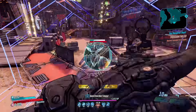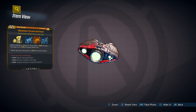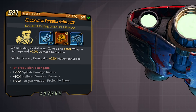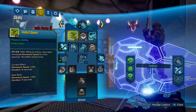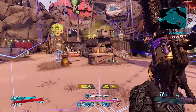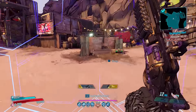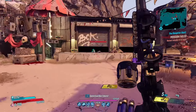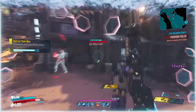Another new legendary class mod for Moze is the Raging Bear. This can drop from two locations: Billy the Anointed at the Jakobs Estate, or Wotan the Invincible. Whenever Iron Bear kills an enemy, it gains decreased fuel usage; and whenever Iron Bear takes damage, it gains increased damage. Gearbox have finally given Iron Bear some love — this class mod makes it overall a lot more viable. Variants can grant skill bonuses to Stoke the Embers, Deadlines, and Stainless Steel Bear. The red text is 'You won't just be strong, you'll be unbeatable,' a reference to episode 68 of the Adventure Zone podcast.